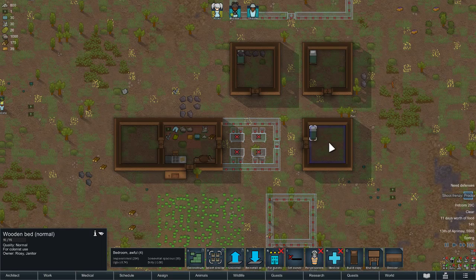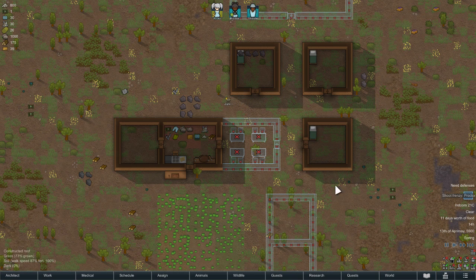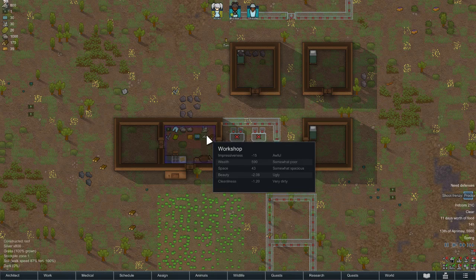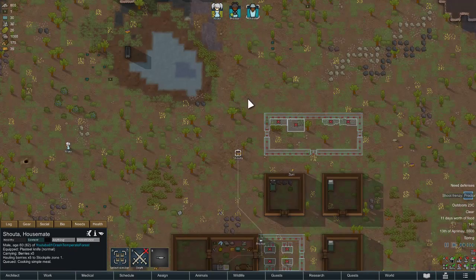They have bedrooms... bedroom quality is normal? That's not what I wanted. Awful bedroom, awful bedroom — everything is awful. We're in a daze, that's going to be unfortunate. She's gonna have dementia all the time.